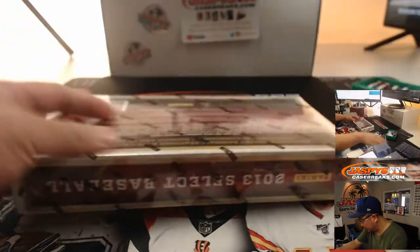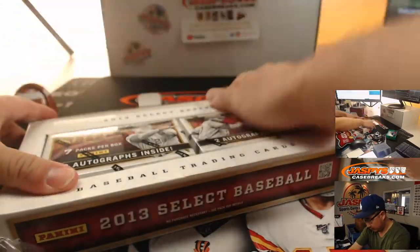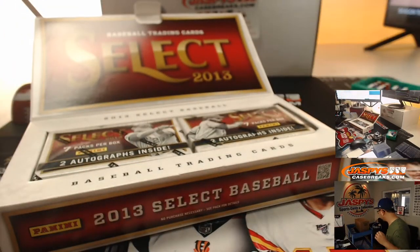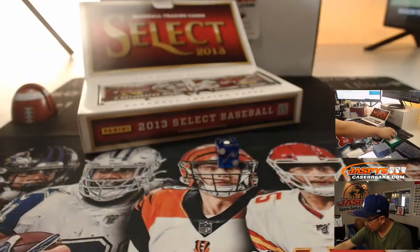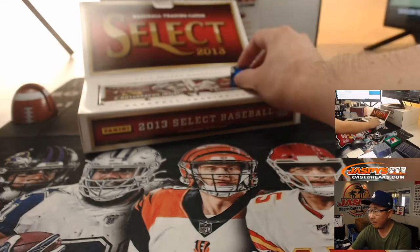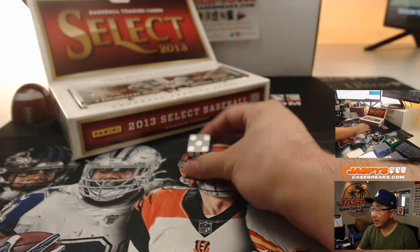Let's open up this fresh box. Let's see which mini box we're going to do. It's going to be 1, 2, 3 for the left side, 4, 5, 6 for the right side. And it's 5.